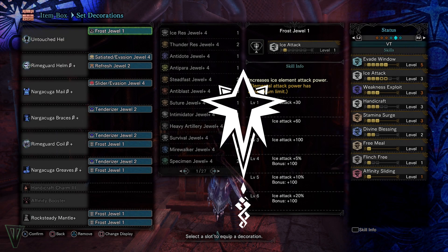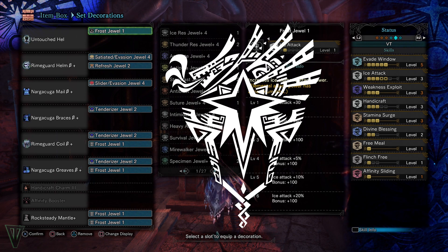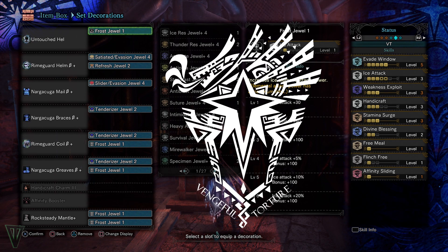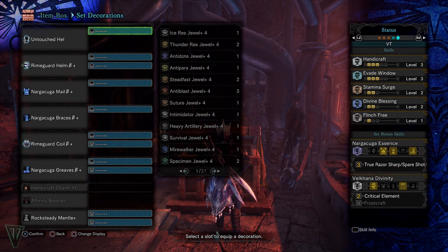I really wanted to make a decent damage output dual set while maintaining some invulnerability with the evade window. Luckily, Narga and its incredible set bonus give way to this set. True Razor Sharp paired with Handicraft will give you the longest lasting purple sharpness ever, and together with Valkana's crit element means we're back in the damage game.